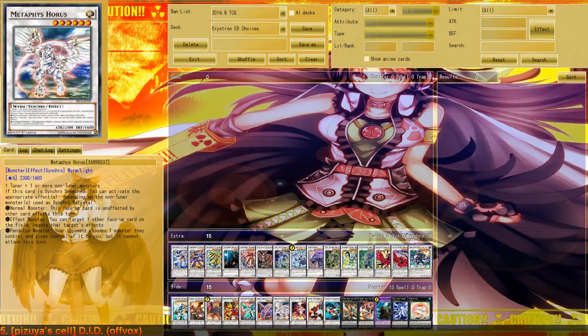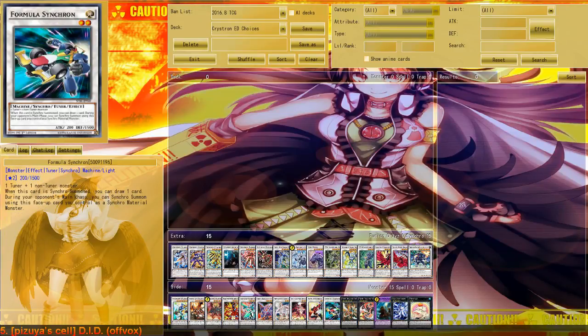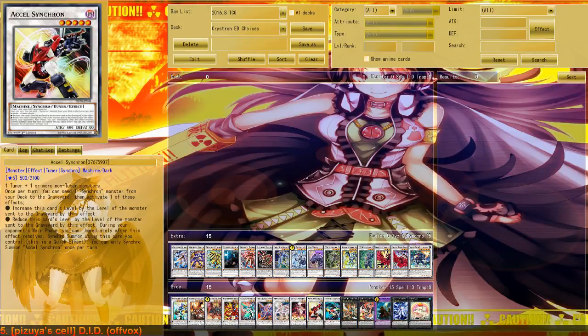So you can definitely try that combo. We already started on Formula Synchron, and you can also add an Exo Synchron, which is way more versatile. Whether you play Synchron Monsters is up to you, but Exo Synchron is very versatile in its level because you can just run any Synchron Tuner in this deck basically, like Junk Synchron or Jet Synchron — Junk Synchron mostly — so you can have a lot more level flexibility in one card.